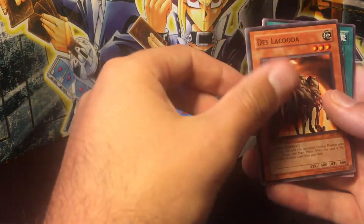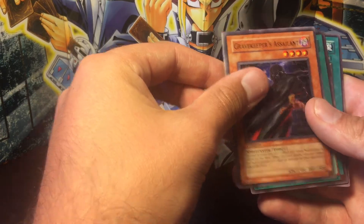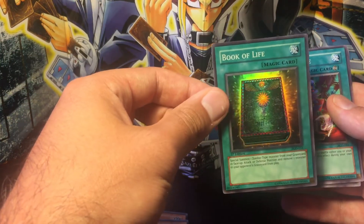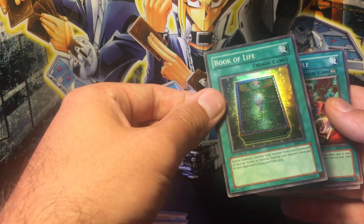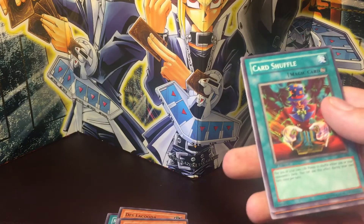First pack here. And Book of Life — cool. It's a nice holo. Alright, so looks like the scaling's worked so far — one for one.